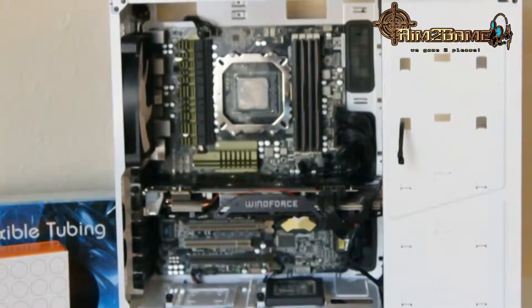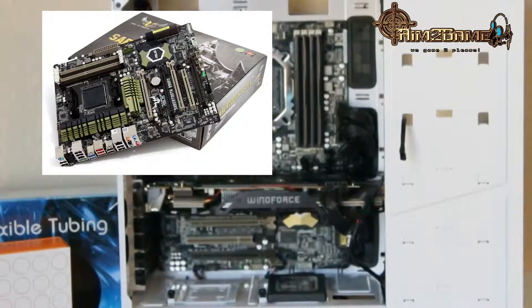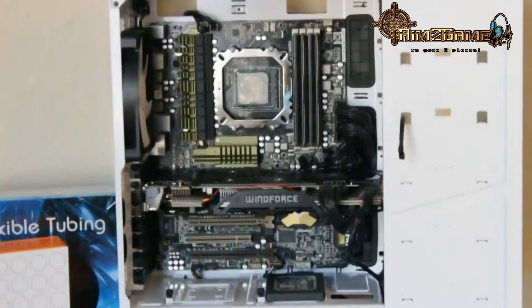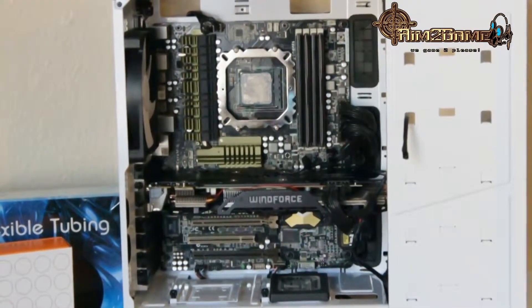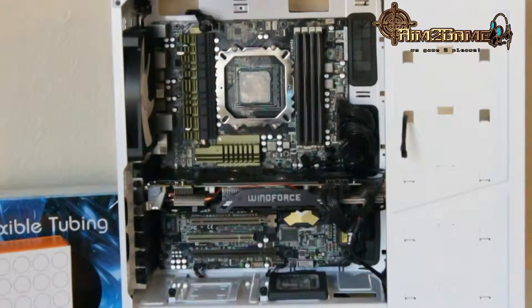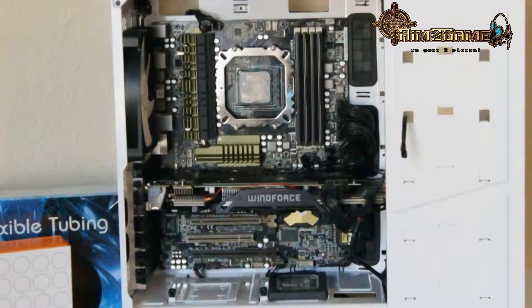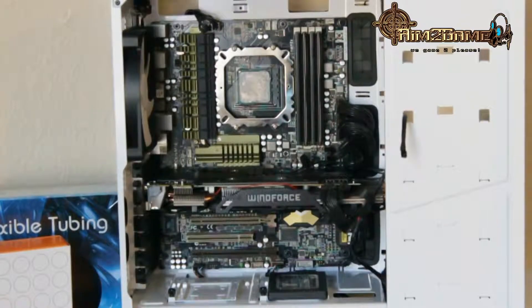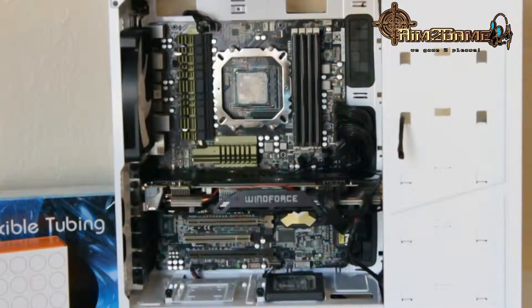Moving on, I've got my motherboard, which is a 990FX Sabertooth. This is from a previous build and I'm sticking with it because the cooling is awesome and everything is well built. The processor I bought matches it perfectly, which is the AMD FX-8350, running at stock.